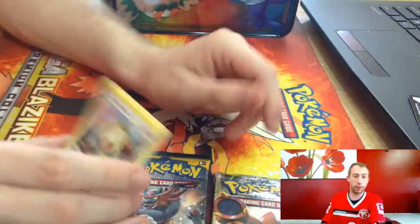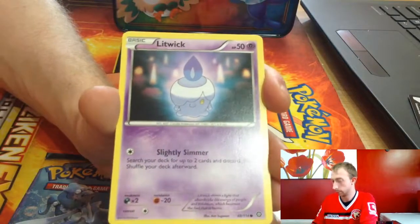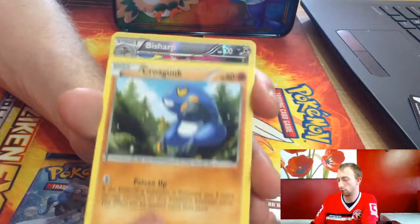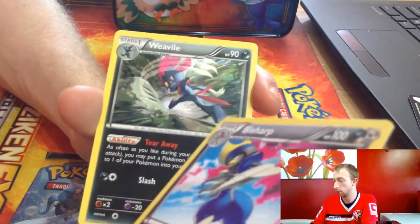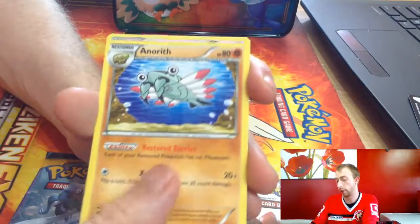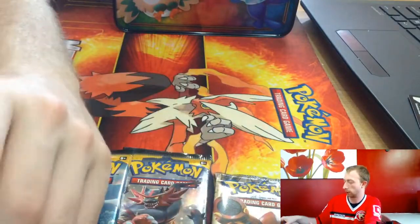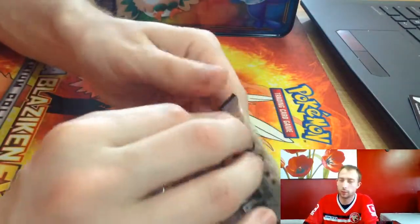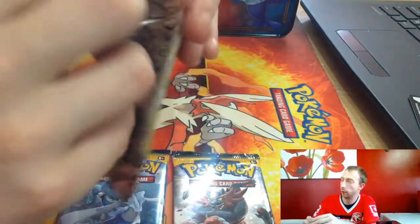Green card, green card, green — we're going green! We've got a Meowth. Green card, green card, blue card — that's kind of cool. We'll leave Fates Collide till last — I've got a feeling there's going to be a beast in there. It's like a Decidueye!